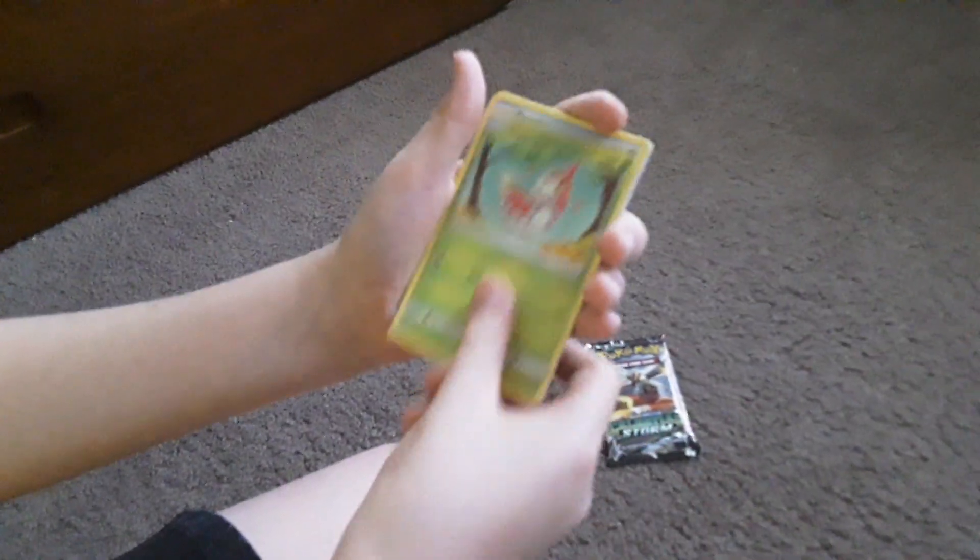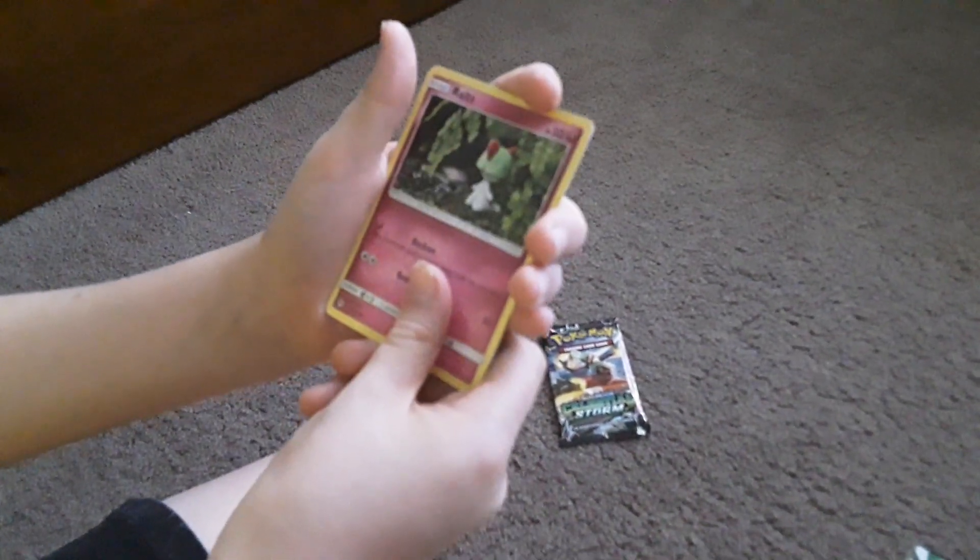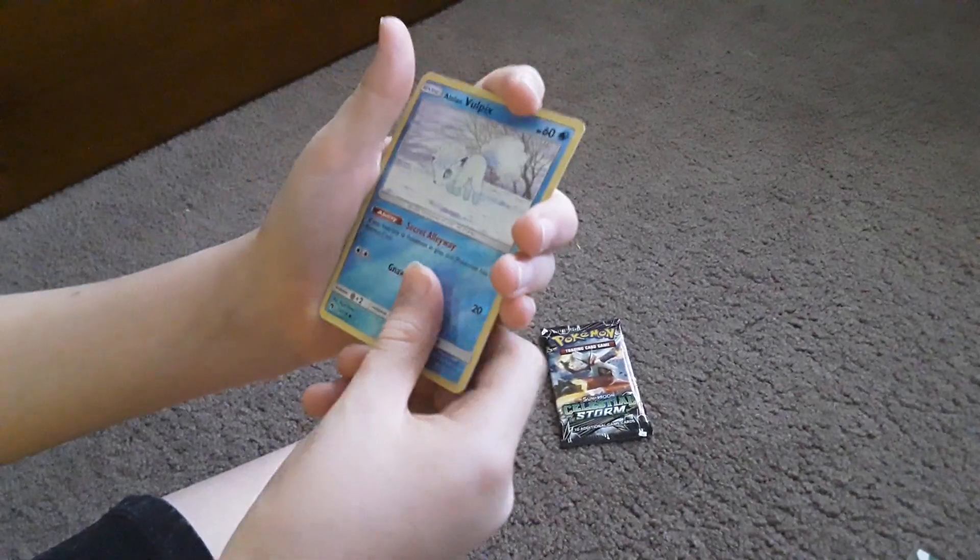Fairy Charm. Gogoat. Shuckle. Wormadam. Paplillon. Skiddo. Onix. I'm not even going to attempt that. Alolan Vulpix.